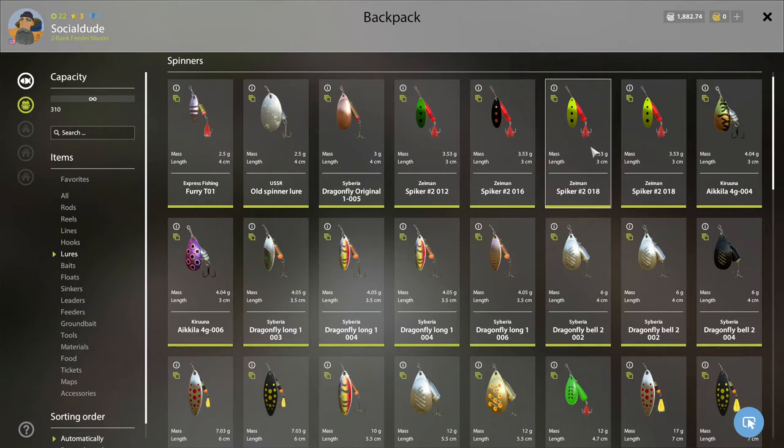The Zeeman Spiker Number 2018 — I got this because other videos online recommended it, and it has done fairly well for us. Lately it seems like it hasn't worked as well since the update on June 21st. It will catch fish from time to time, but not as good as the green spiker does.